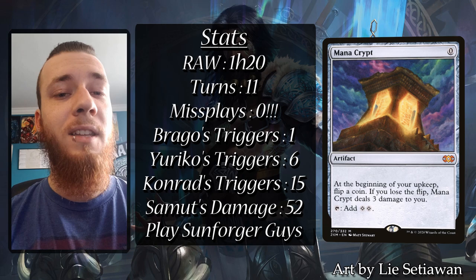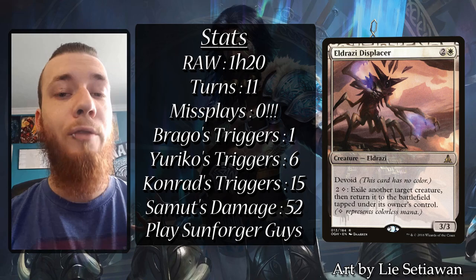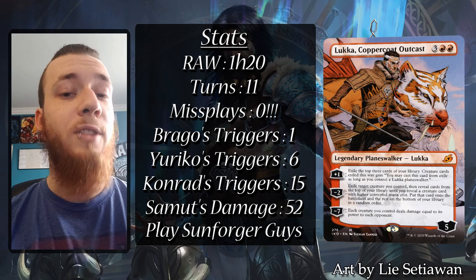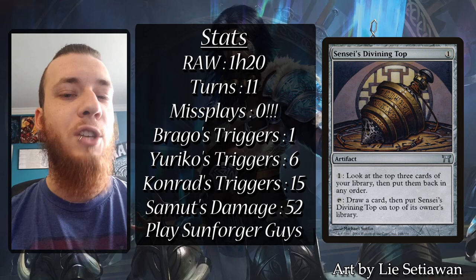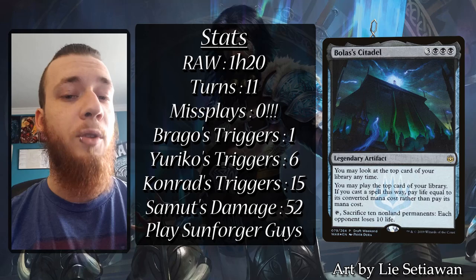While editing this game I noticed 2 different lines of play that could have been taken by me and Max. While the Eldrazi Displacer was a nice control piece at upkeep, keeping it at instant speed would have offered better control over the battlefield — being able to take creatures out of combat, unequip the Sunforger, or even fizzle abilities like Lukka's. For myself, when I tutored with Scheming Symmetry I did not think about the combo with Sensei's Divining Top. I tried to find the perfect answer to cast with my Citadel, but the Top would have offered a lot of draws. Also, I'm not sure why I didn't cast the Citadel first before fetching, to look at the current top card of my library.